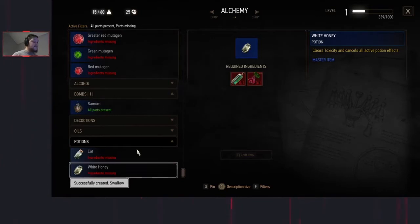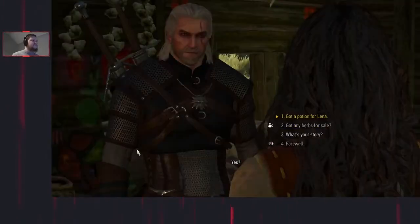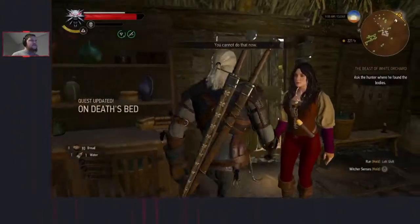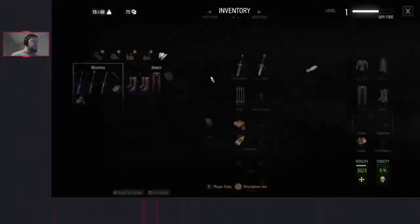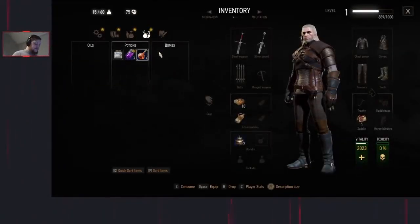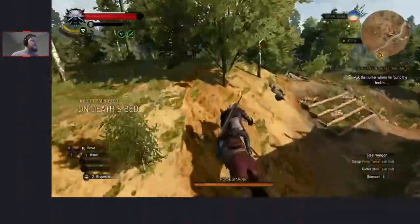Craft the Grapeshot in the alchemy menu, then the Swallow. We're not going to craft the second bomb we need yet - that will come just later. Exit the menu, hit 3 to exit the dialogue. Talk to her again and there you go - you've completed On Death's Bed. Mount Roach, turn around, equip the Grapeshot because this is going to be an offensive bomb for the run.